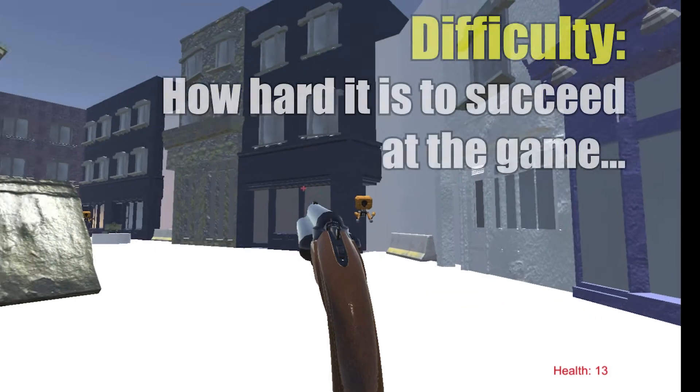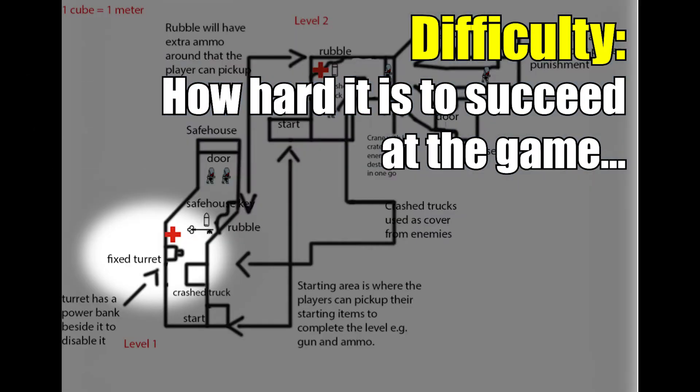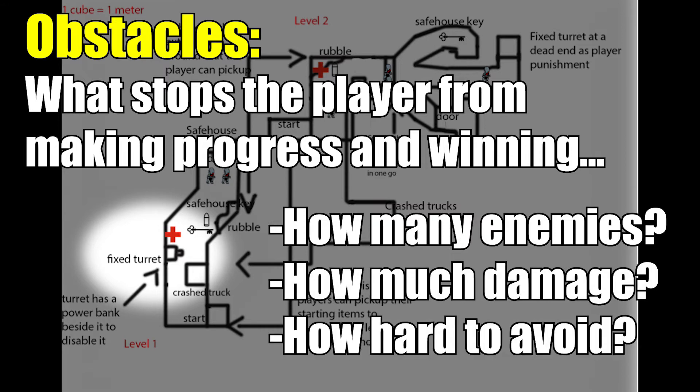This is an example of difficulty — how hard the game is to play. Difficulty usually relates to the game's obstacles. In this case: how many enemies are there, how much damage do they do, and how difficult are they to avoid.